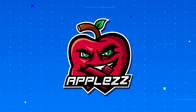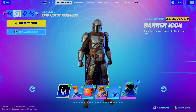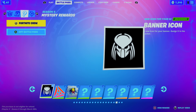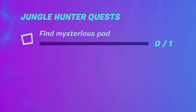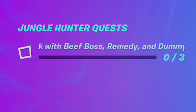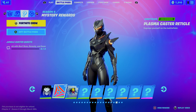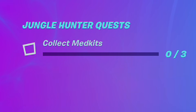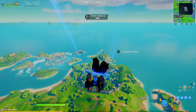To get the first three rewards out of the way — the brand new mystery rewards have been revealed. The first is the banner icon for finding the mysterious pod. The second is the Plasma Caster emoticon, where you need to talk with Beef Boss, Remedy, and Dummy near the mystery pod. The third is the Heat Vision Hunter spray, where you need to collect three med kits.